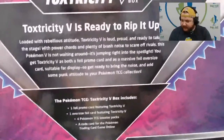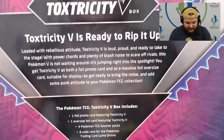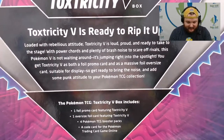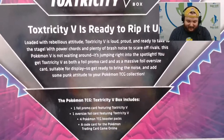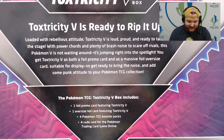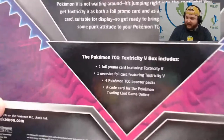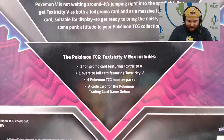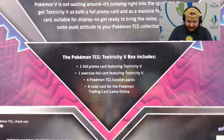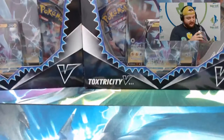Toxtricity V is ready to rip it up. Loaded with a rebellious attitude, Toxtricity V is loud, proud, and ready to take the stage. With power cords and plenty of brash noise to scare off rivals, this Pokemon V is not waiting around. You get Toxtricity V as both a foil promo card and a massive foil oversized card. The box includes one foil promo card, one oversized foil card, four booster packs, and a code card for the Pokemon TCG online.